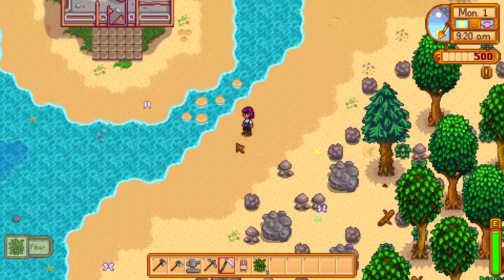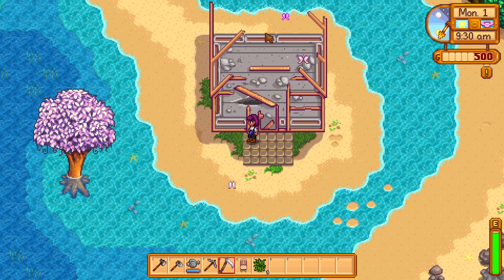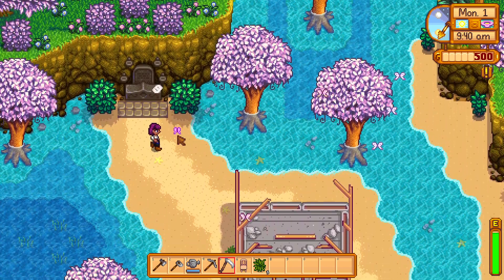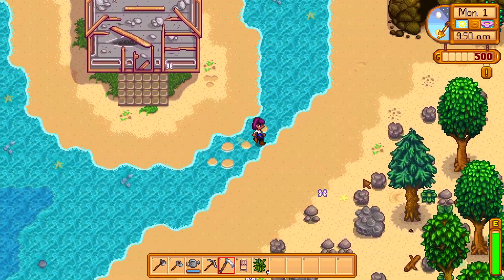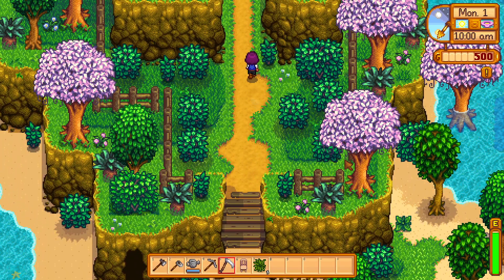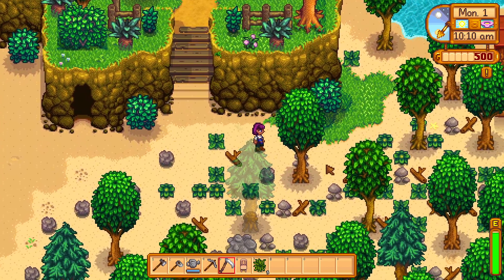We've got a lot of rocks to get rid of here. I like this little extra path to get to the greenhouse, which we can also move now at Robin's - so you could put the greenhouse somewhere else and put a coop there and have all your ducks. Grandpa's shrine hasn't changed. We've got the cave, and then the north exit to go to the mountain road, and then back to the main farmhouse.